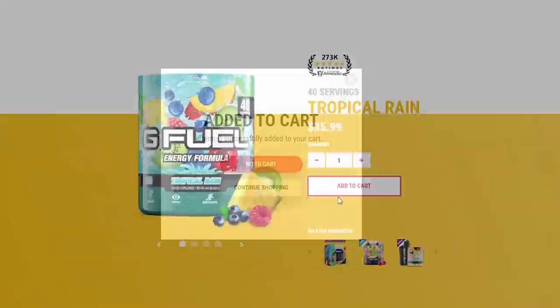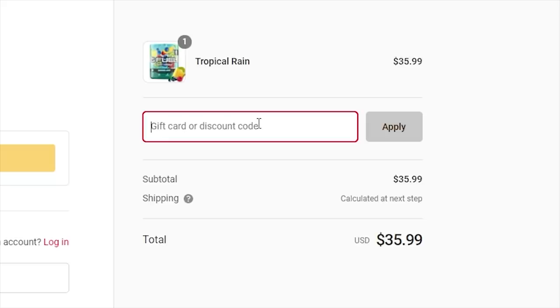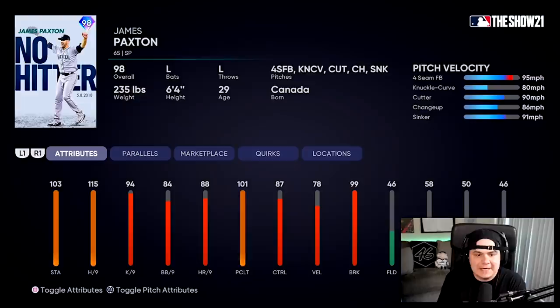My G Fuel code has been bumped up to 30% off for the rest of the weekend. So if you're looking to try out a new flavor or looking to try it for the first time, make sure to use my code COOGS at checkout for 30% off your whole order.